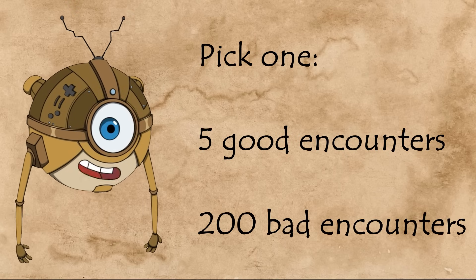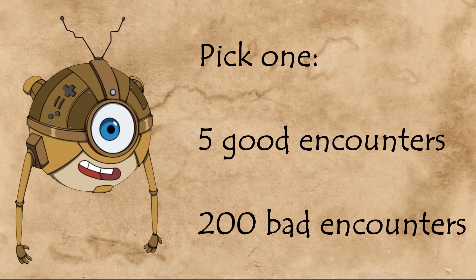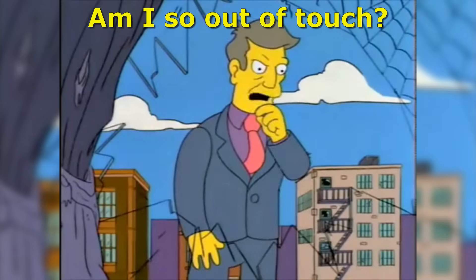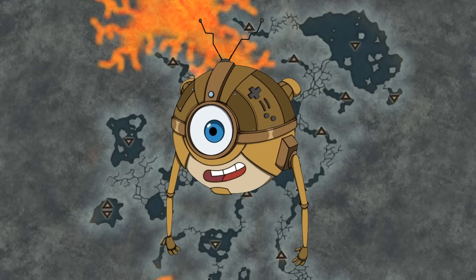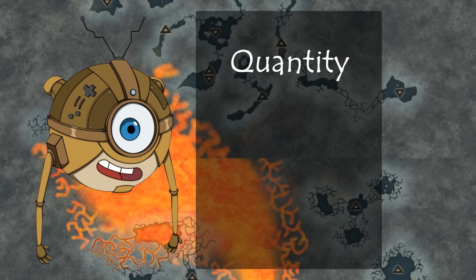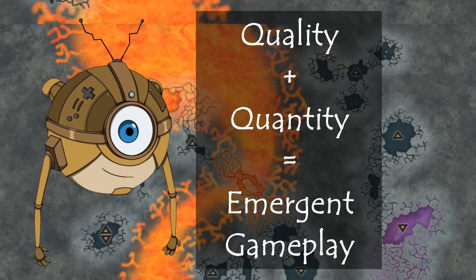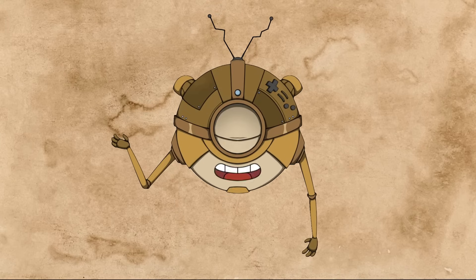By the time I finish running those 5 interesting encounters, the session is over, and I have an entire week to prepare the next 5 anyway. But I'm a game design nerd, so when a lot of people tell me that something is cool and I don't get it, it makes me want to investigate. So I did what any self-respecting mad scientist would do — I ran a couple mega dungeons against my best judgement. I wanted to see if it was possible to have both quality and quantity. And as it turns out, you can. You just need better designed random tables.